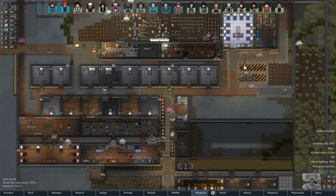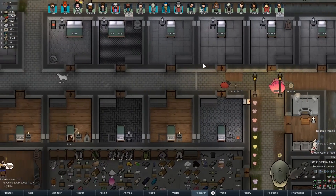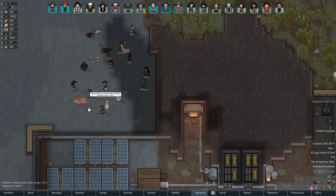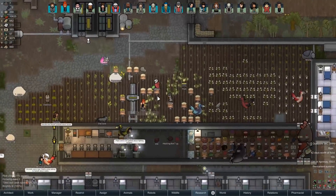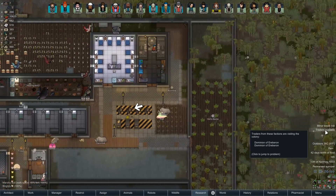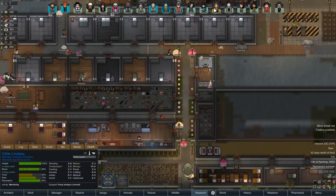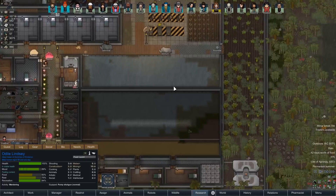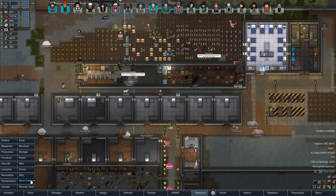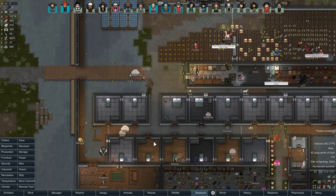Hey there everybody, Thet here and welcome back to Thet Plays Rimworld 1.0. We got mods - to be specific, about 33 extra mods, bringing our mod total right now to 129. We can see how many traders are available at all times - that's a nifty little mod. Color coded mood bars up at the top looking pretty smooth, a couple more things in our architect menu. More cannons has nothing yet but it will soon, and our security tab is now greatly increased.